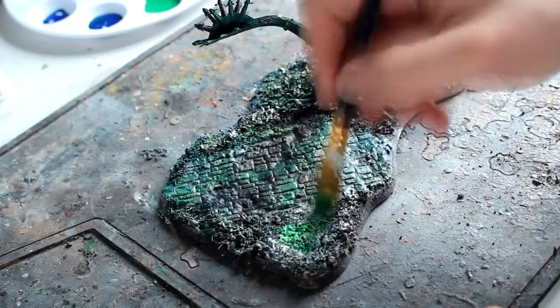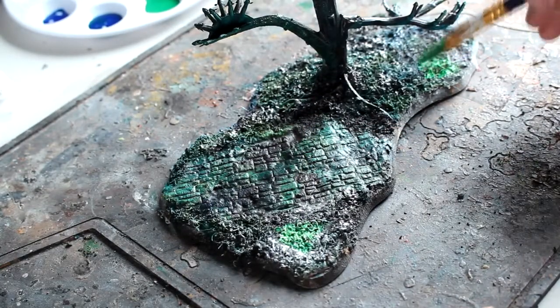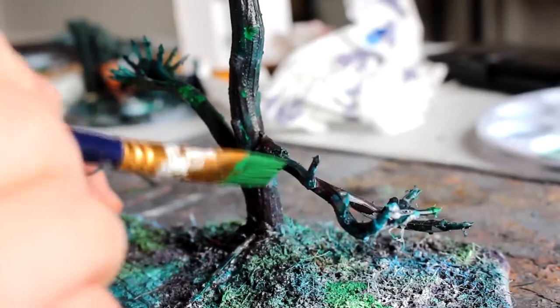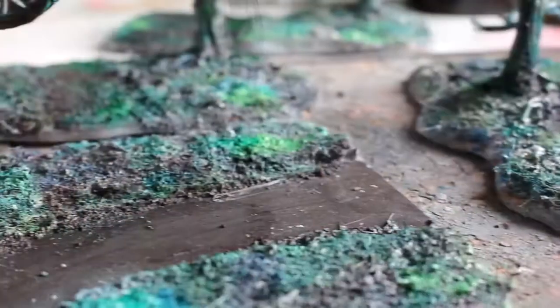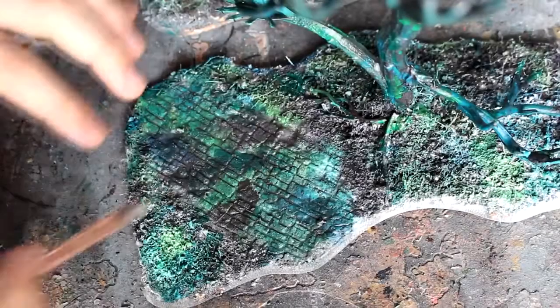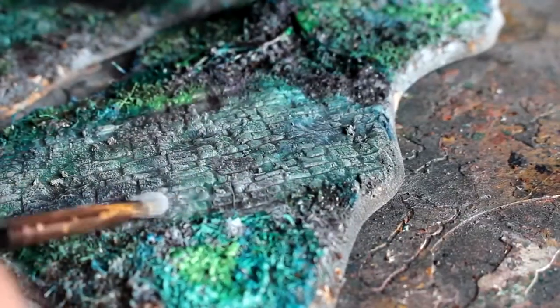When that was all dry, it was really dark and dingy, but I wanted to apply a couple of punches of more colour. So I came back in with that same white spray, sprayed it in a couple of patches, and then reapplied some very bright inks to it. I also stippled a little bit onto the branches just to make the colour punch a little bit. The last painting stage was to dry brush on some light grey to pick out the raised details on the stone.